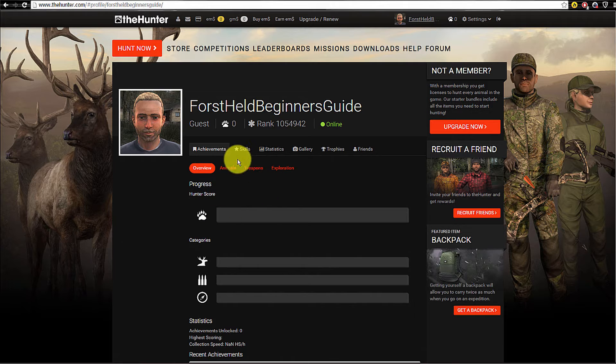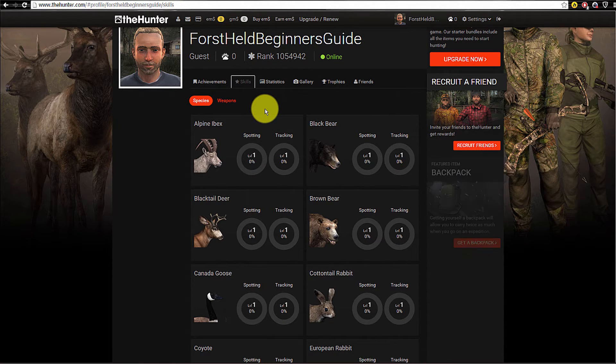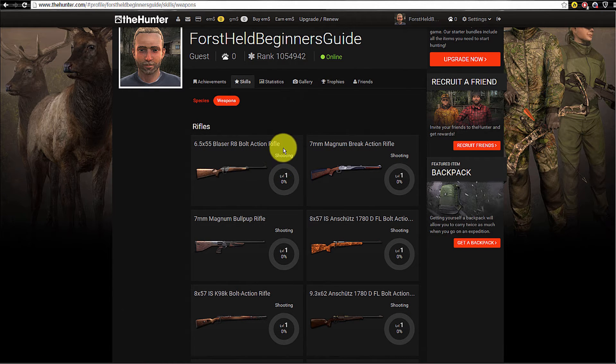The next tab is about skills. We have different skills in the Hunter. You can spot animals with binoculars or through a scope and get suggestions about the animal's gender, weight, or score. The more animals you spot, the higher your level gets — it goes up to 20. The same applies to tracking: animals leave tracks like footprints or blood, and your tracking level goes up. For weapons, each hit you make increases your level, and the higher your weapon level, the less wobble there is while aiming.